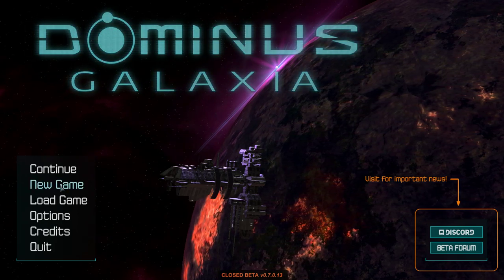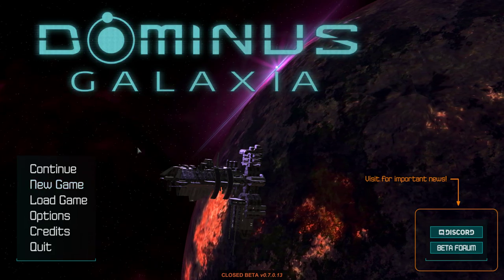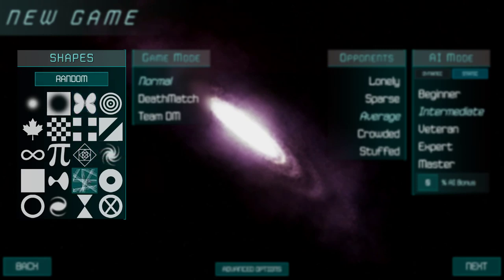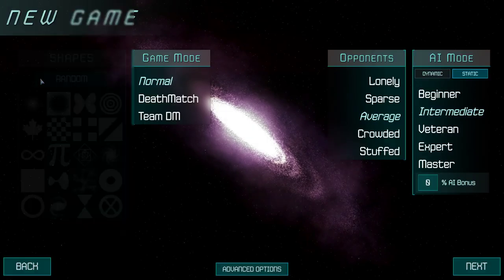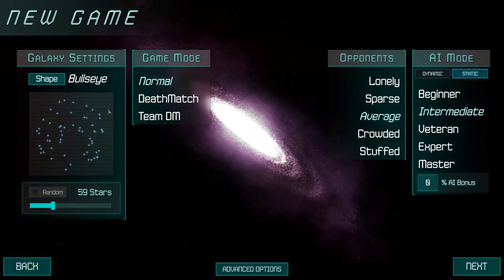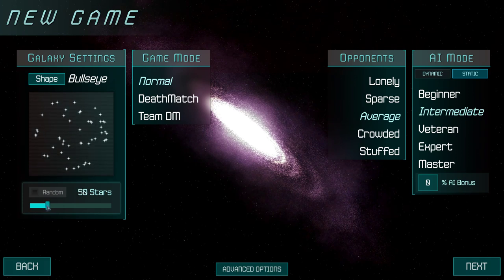Do you like 4X games? I've got very very good news. We've got a lot of galaxy shapes. The interesting thing is because they're gonna be randomly distributed, some of the goofy distributions actually work out kind of nicely. Let's try the X. Bullseye might work out nicely.